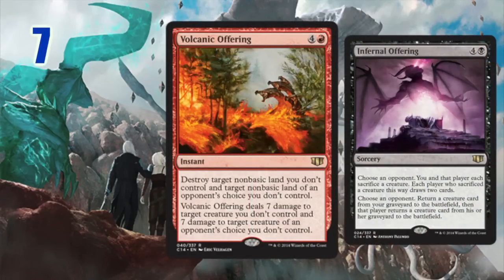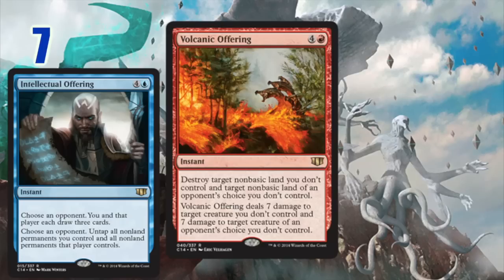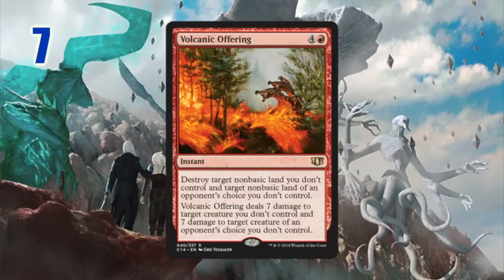Then we have the Offerings at number seven. Volcanic Offering is my personal favorite, but all of them are very well designed, very flexible cards that I think should see a good amount of play across the board. I like how they interact in multiplayer — this list is focusing a bit on multiplayer — and they are designed to take advantage of the multiplayer field. I really like how they have multiple effects for a reasonable cost that works very well with manipulating the table.